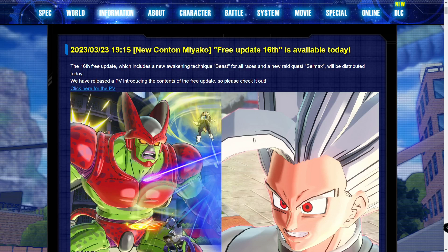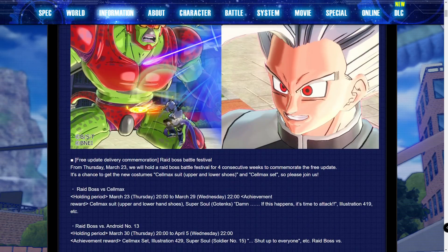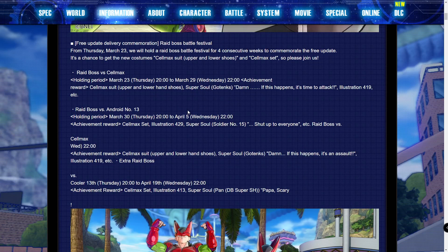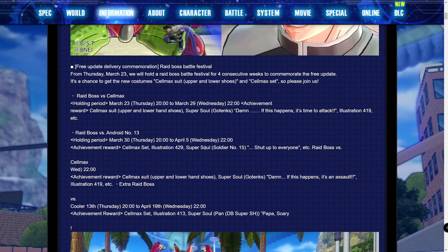As you can see right here, free update 16 is available today, and there will be a raid boss festival going on for this free update like there usually is with the DLCs. Through these raids is how you're going to get pretty much most of the rewards from this free update. Besides that, all other rewards will be in the TP Metal Shop. There's no update right now as to when the TP Metal Shop will have the new rewards, like new artworks, new CC mascots, and things along those lines.